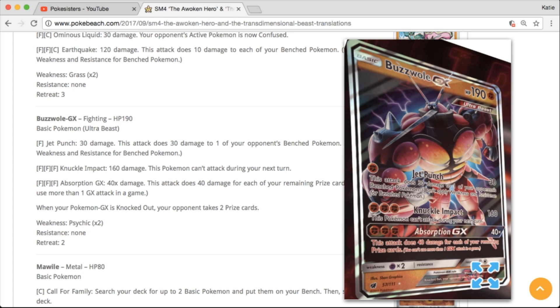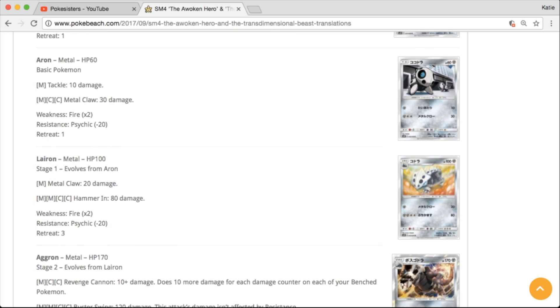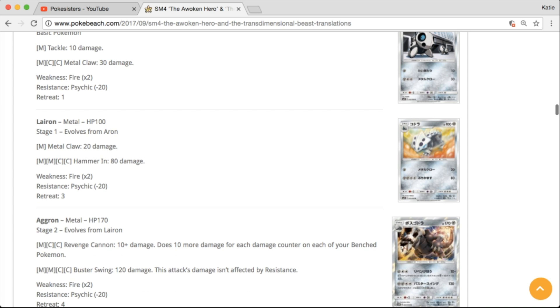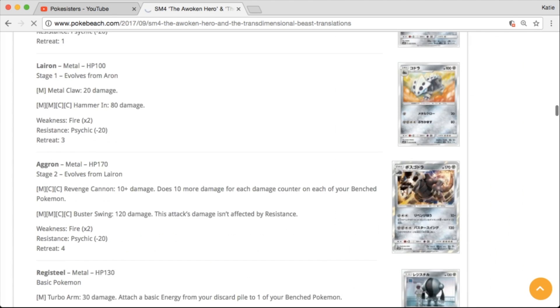It's an Ultra Beast, if you guys were unaware. We're going to have a Mawile, and Aron and Lairon. We haven't had Aggron's line in a while. That Aggron is going to be a holo — very nice. Love the looks of that card as well.